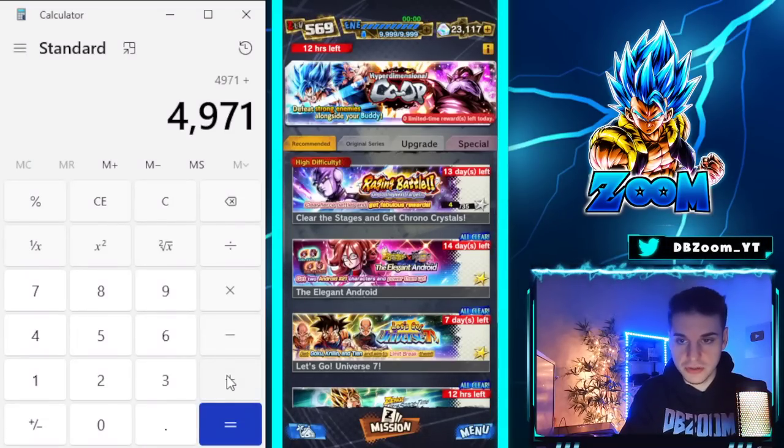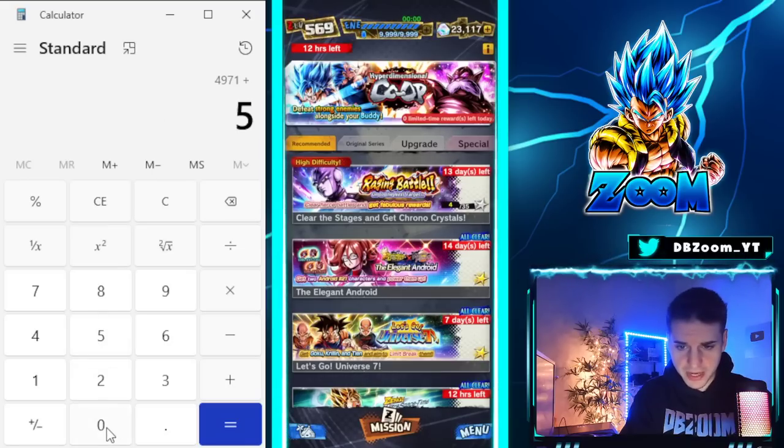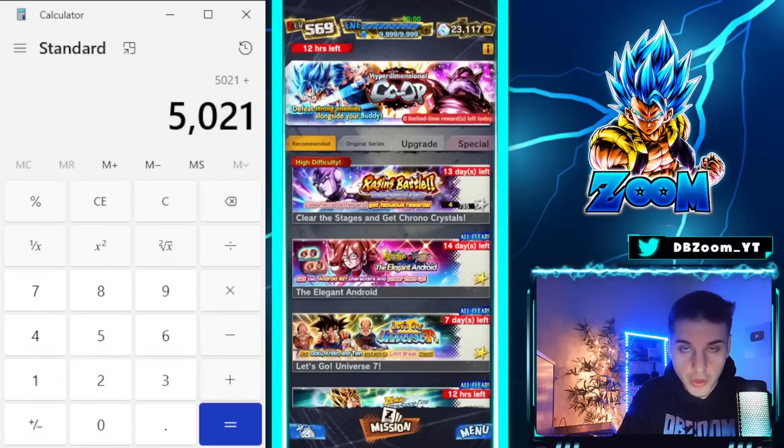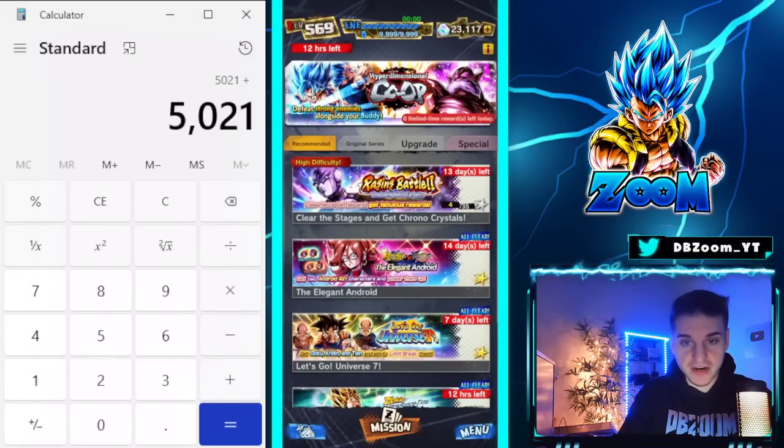We also have Adventures coming out tonight, which isn't too crazy — only 50 crystals. Let's book in 50, and we are at a grand total of 5,021 crystals.